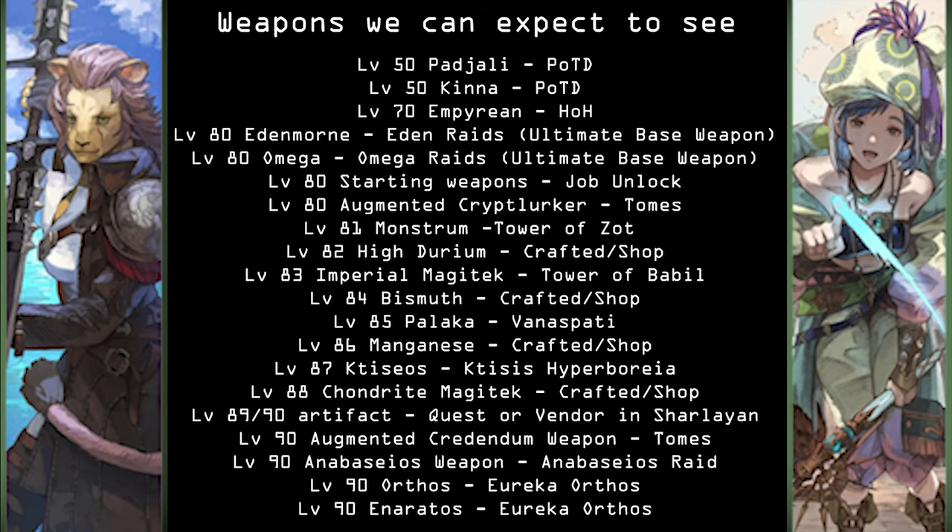So then, what weapons can we expect to see? Every job always gets their deep dungeon weapons — so that's something like the Palace of the Dead weapon sets, the Heaven on High weapon sets, and the Eureka Orthos weapon set. We'll expect to see that for both jobs. And then from there we're going to have the Edenmorne, the Omega, and the starting weapon — those should all be level 80. We're going to have the Augmented Crypt Lurker, which will of course come from Tomes. That's going to be probably your best weapon to start with when you unlock the jobs.